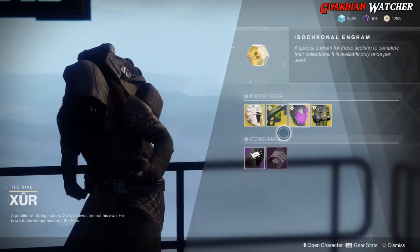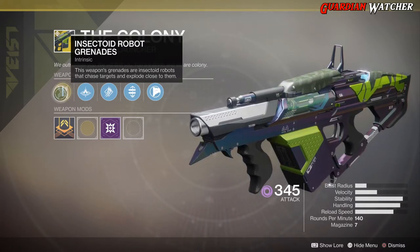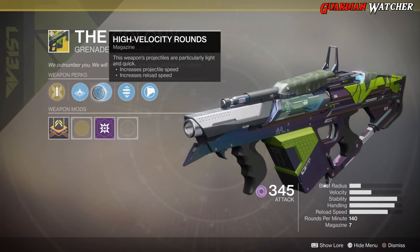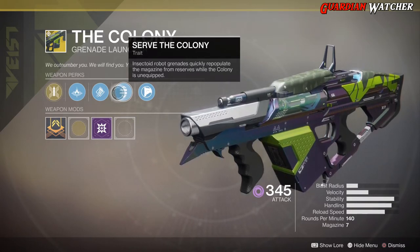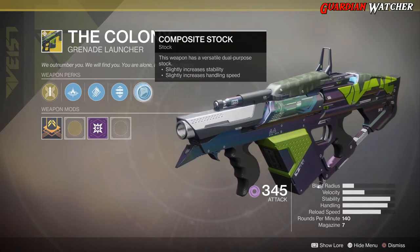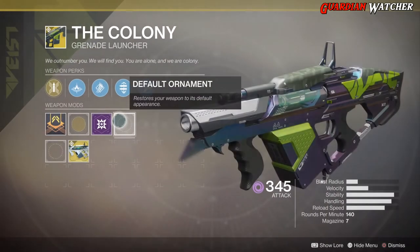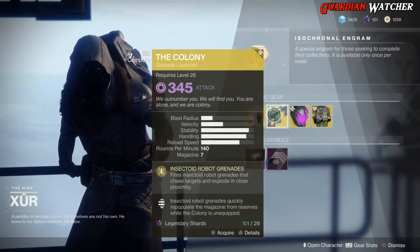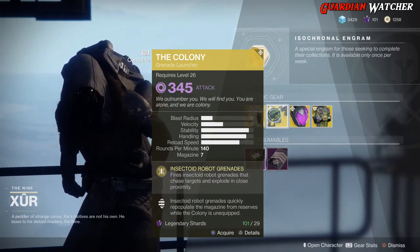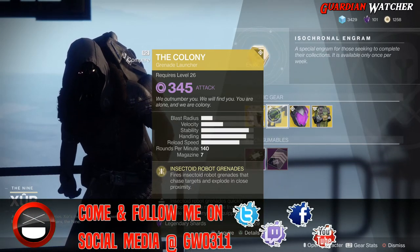The weapon of the week is The Colony. It is a Void Grenade Launcher. The treasure perk on this is Insectoid Robot Grenades — this weapon's grenades are insectoid robots that chase targets and explode close to them. Then we have Linear Compensator, High Velocity Rounds, and Serve the Colony, which causes insectoid robot grenades to quickly repopulate the magazine from reserves while The Colony is unequipped. And last but not least, we have Composite Stock, and like all exotics, it comes with a plus 5 weapon attack mod. The ornament for it is Vice Silver. If you guys don't have this, go ahead and grab it — this thing is pretty much the meta when it comes to power weapons.